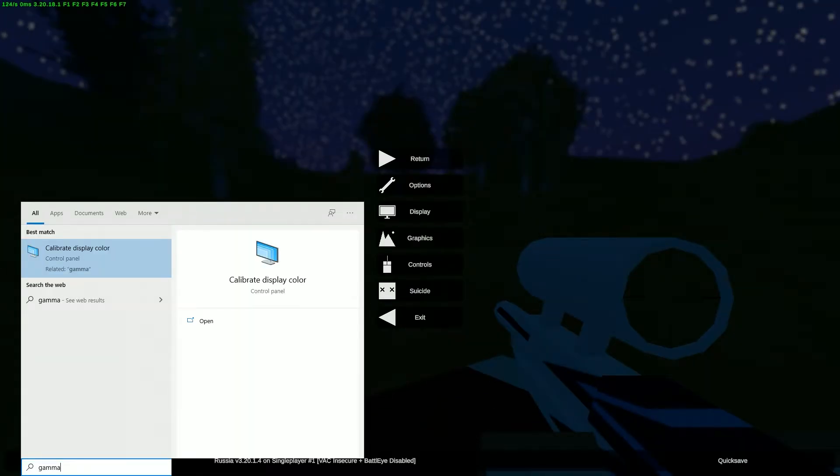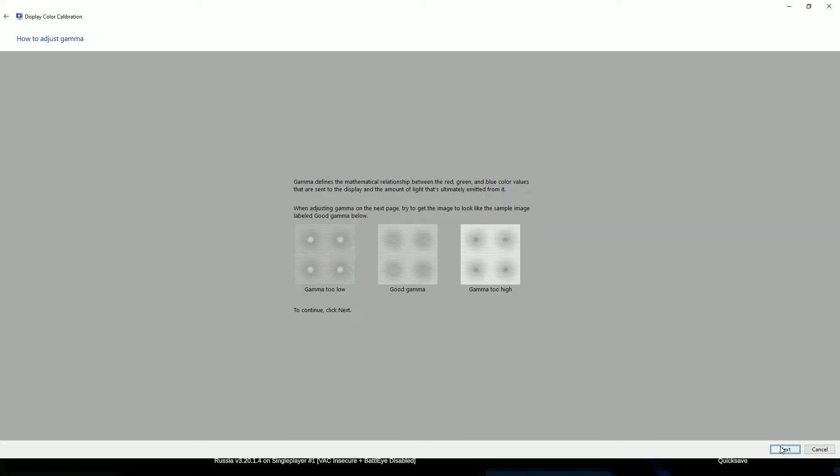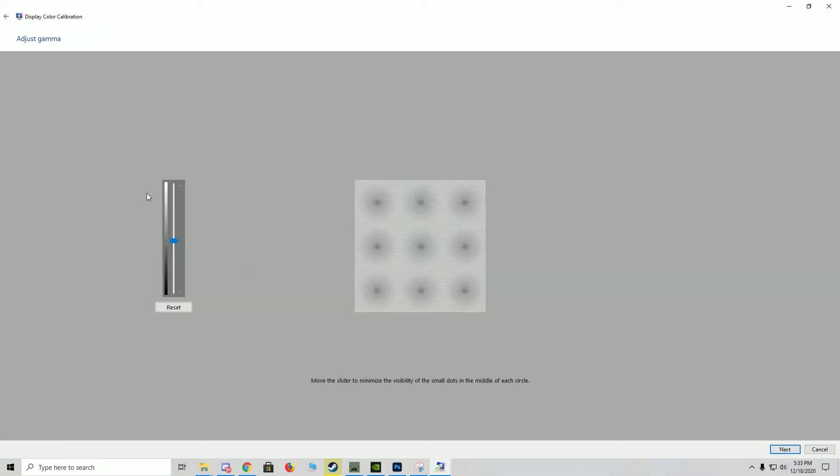It's real simple — we're just gonna go to the start menu, type in 'gamma,' and we're gonna see 'Calibrate Display Color' pop up. Click on that, then once we're here just click next, next, next in the bottom right-hand corner until we get to this bar.